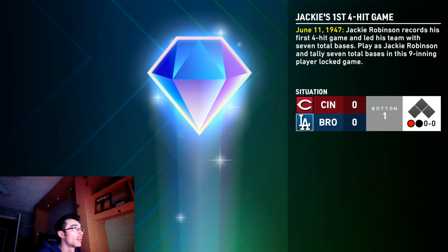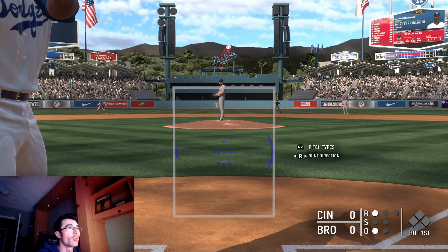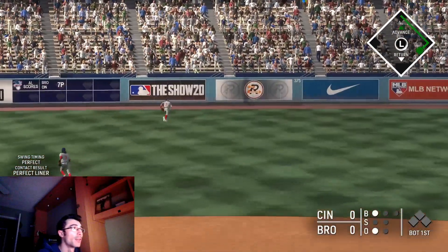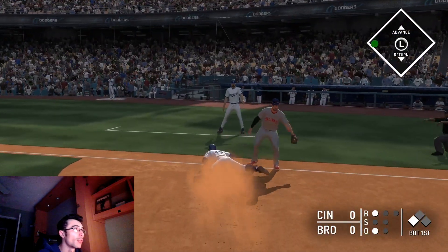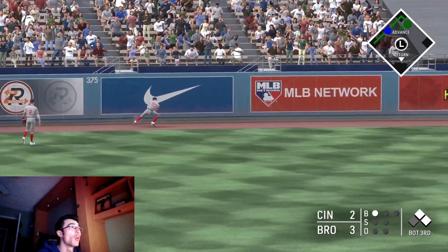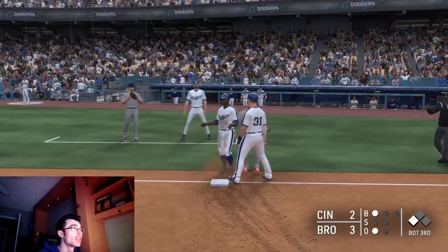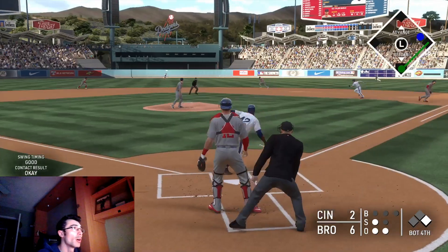This is the toughest moment — tally seven total bases playing as Jackie Robinson in a nine-inning player-locked game. You want to hit at least a double or triple in your first at bat. This Jackie Robinson only has 30-something power against righties, so you really need to be patient. Luckily I got a perfect line drive for a triple on the very first at bat. This took me about 20 tries to complete, so it is very challenging.